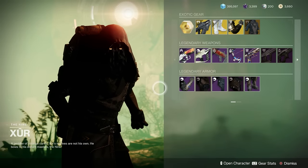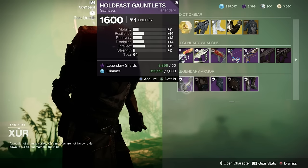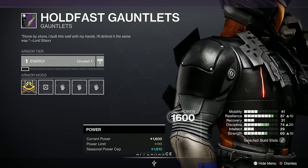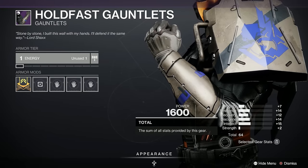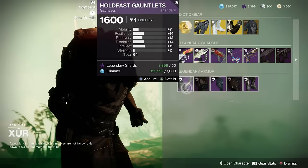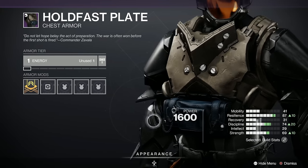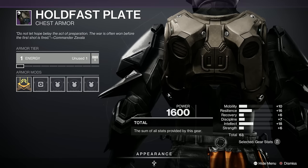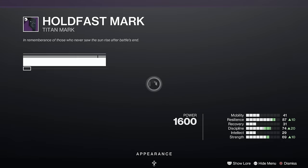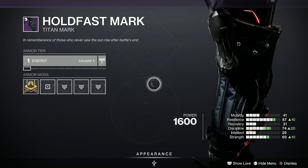Now for the armour sets — we're going to start with a Titan for a change this week because I've been playing with him quite frankly. It's a Hold Fast set, which is really rare — all the way back from Season of the Arrivals. This is a really good looking set, it's excellent — look at it! It's static, not bad. The 64 spread isn't great but there's the Titan arms. And the chest piece — yes, that's a good one. The roll isn't brilliant but never mind — good for Transmogrification.